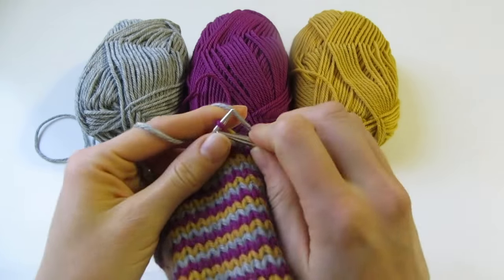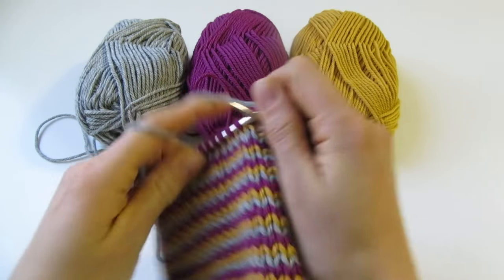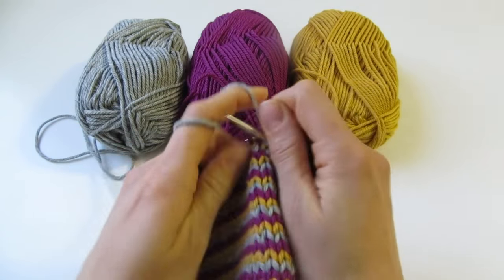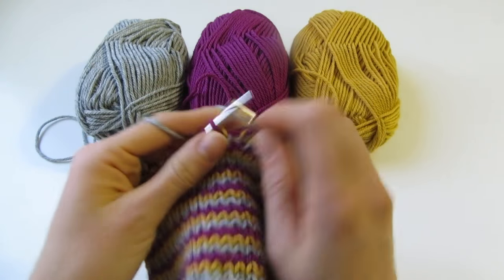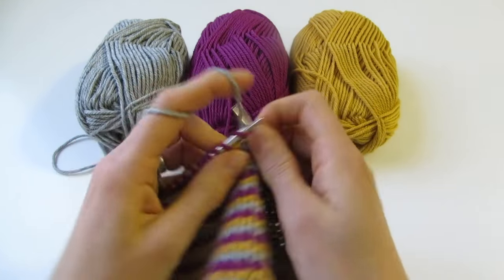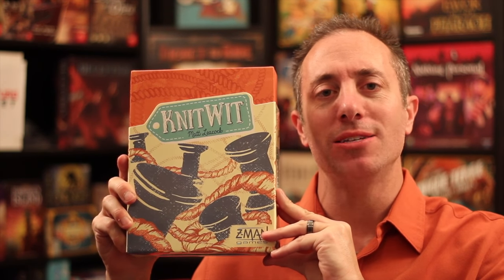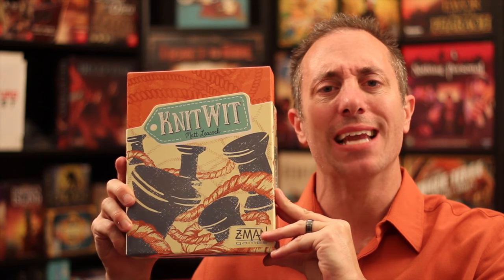Hello my friends, it's the Game Boy Geek here. Get your hands ready and your knitting needles ready because you're going to be knitting with your brain today, trying to figure out how different words go together in a creative fashion. Today we're looking at Knit Wit, a party game from Z-Man Games designed by Matt Leacock — the same one that brought you Pandemic, Forbidden Island, Forbidden Desert, and more. It's for two to eight players, plays in 15 minutes only, and it's for ages eight and up. Let's take a look — I'll show you how it's played and I'll see you on the other side.